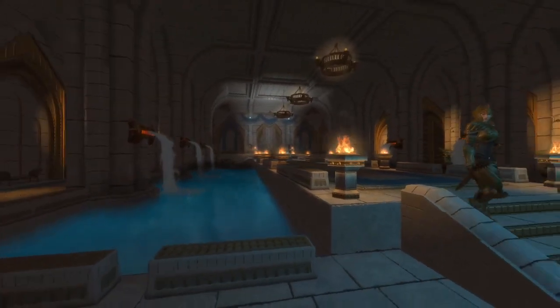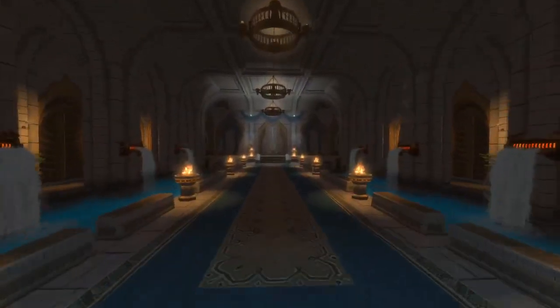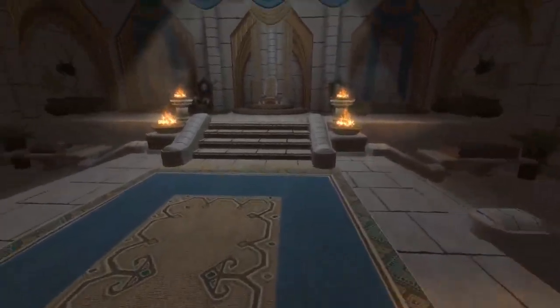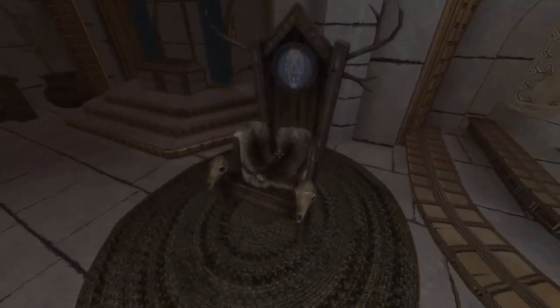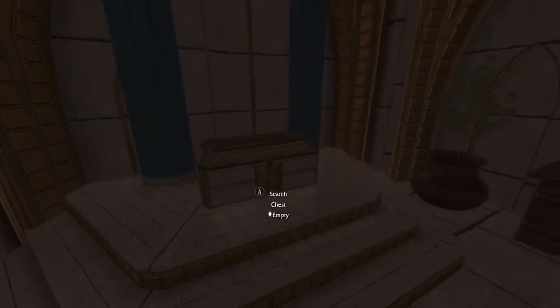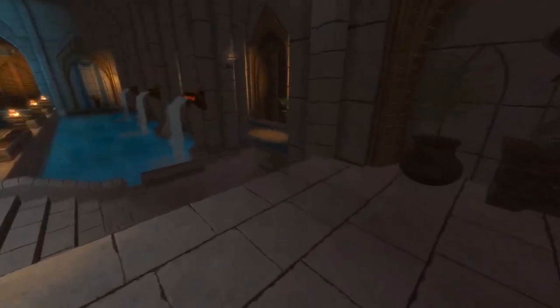When you first walk in you're greeted by a little throne area with mountains on each side — a throne, I'm assuming, for your kids or your wife or whoever. I don't know, it's up to the imagination, I always say.